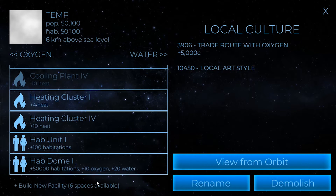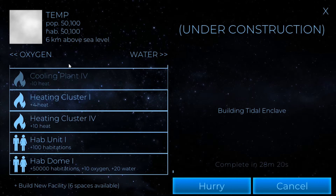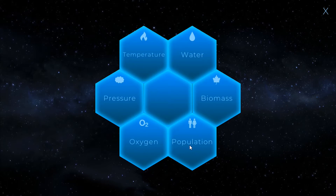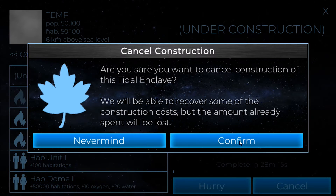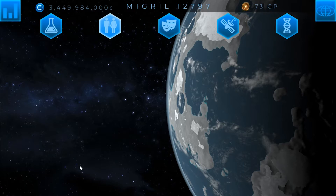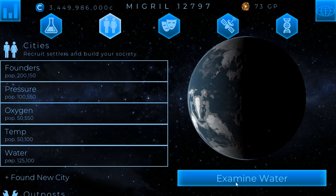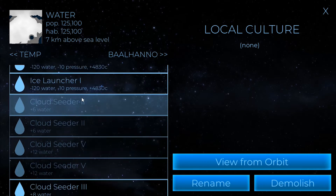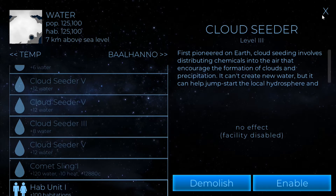So we'll go ahead and do a tidal enclave here, I think. I've got six spaces available, and I'm not going to really do much with heating. I think I want to build it here. Maybe I want to build a separate colony for this — it wouldn't hurt to do that and get another hab dome. It is going to increase oxygen and water, but we can float it, especially because water is going down anyway right now. So I could turn these off, and that would support my new hab dome.